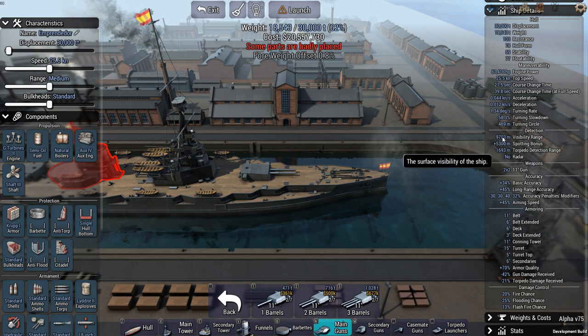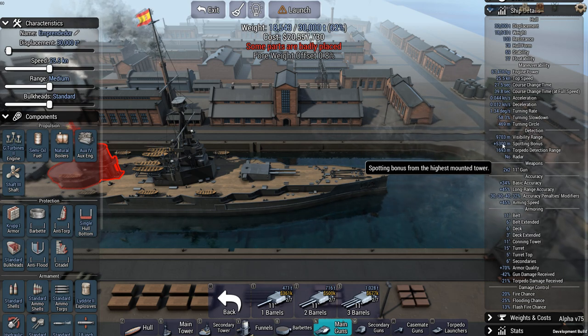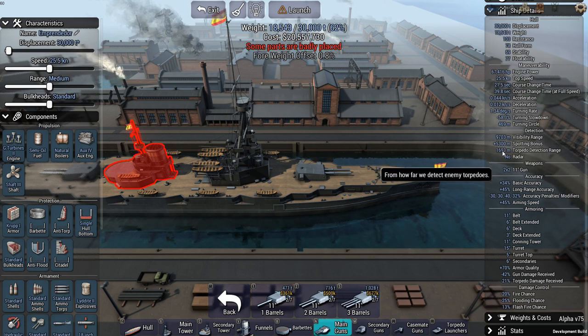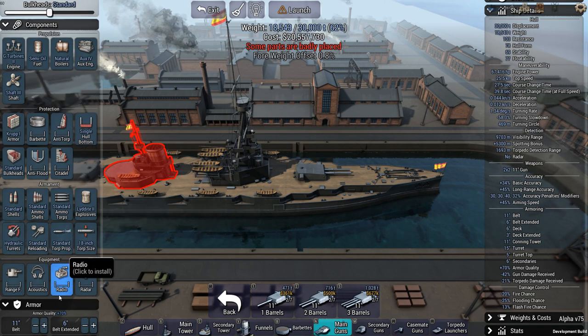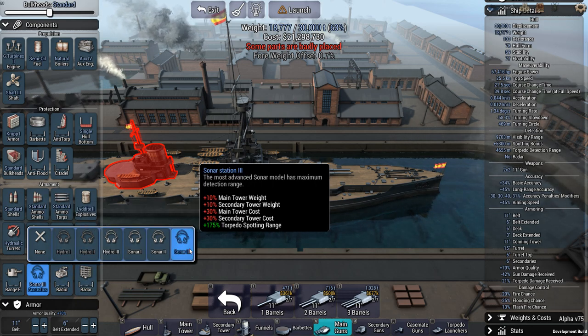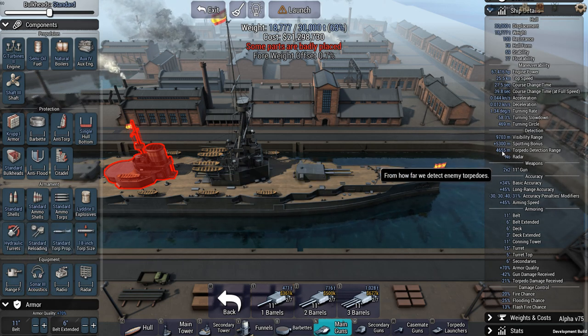Visibility range: surface visibility is how easy it is to spot your ship, and the spotting bonus indicates how easily it gets detected. You've got a pretty detectable warship here, but then again it's a battleship — for a destroyer or torpedo boat this will be much, much lower. Torpedo detection range tells you from how far you can detect torpedoes, and this is impacted by acoustics. With Sonar 3 — currently the most advanced detection system — my torpedo detection range jumps to 4,655 meters, giving me much more time to start maneuvering.